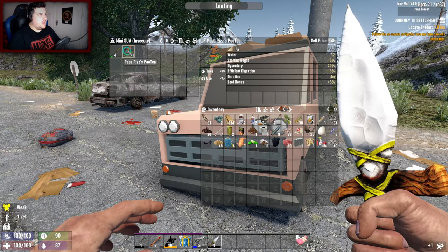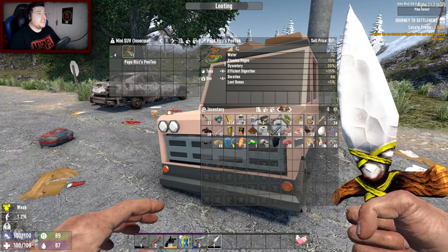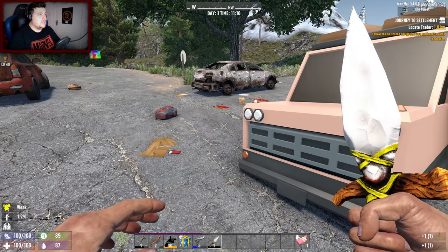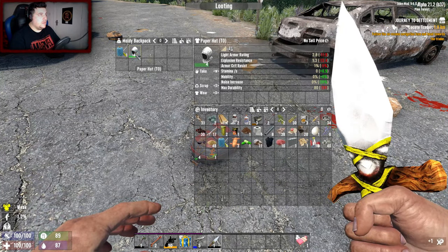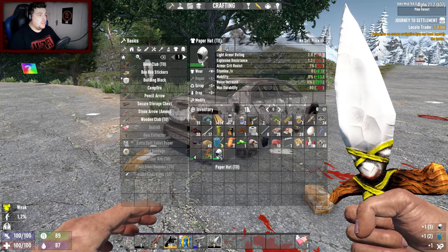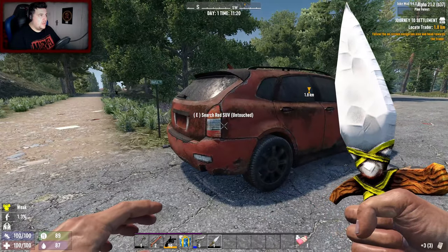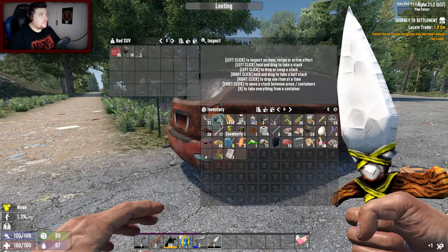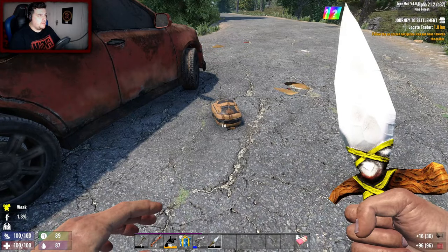A rusty iron spear. Papa Rizz's Pooty - 20% dysentery! But loot bonus plus 5, duration 4 minutes, and we got a spear. I don't need it - you're not worth anything, I'll just scrap you and get some paper. There's a zombie over there or someone over there, I don't know what it is. Pipe baton - that can piss off, and that tier 2 can piss off - I'm not using batons.